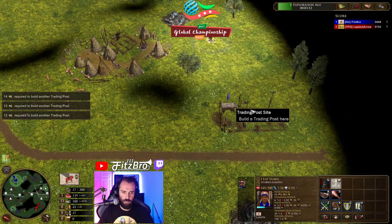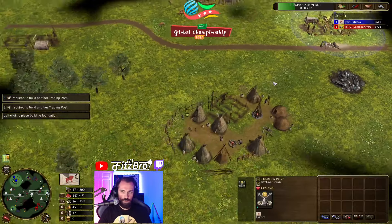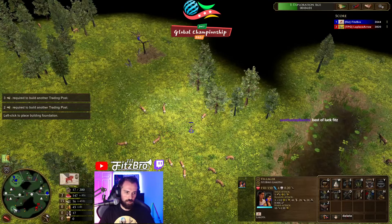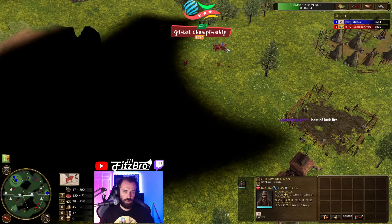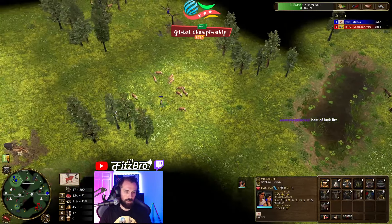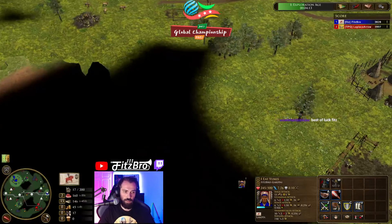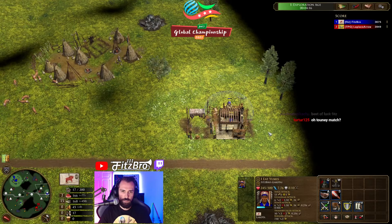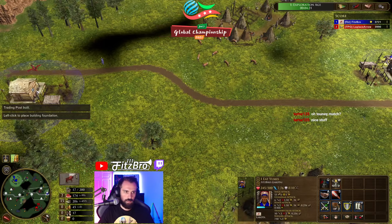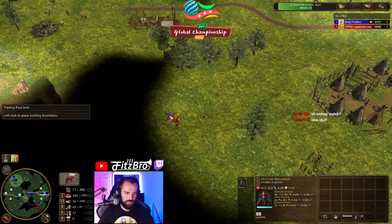We're just going to start dropping trade posts — we're going to stagecoach this up. Assuming he's not going for aggression — I don't know, I just make assumptions. China typically is pretty passive, although he could pressure me and we could be in trouble. I'm gonna go greedy though — this game is all about being as greedy as possible while getting away with it.